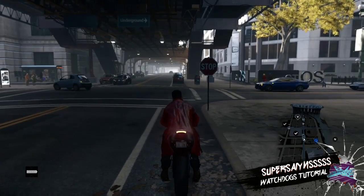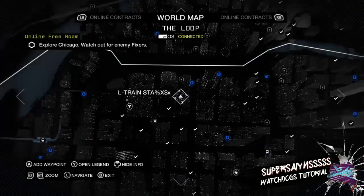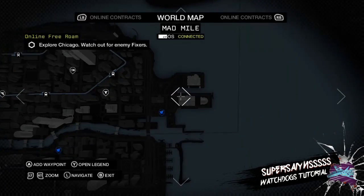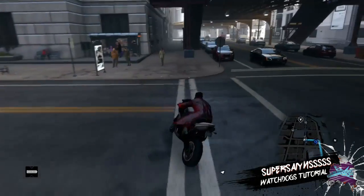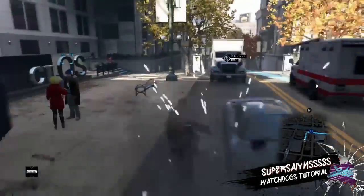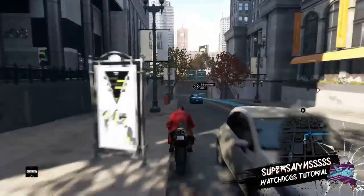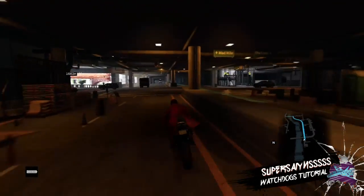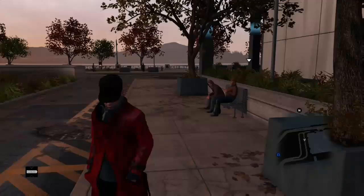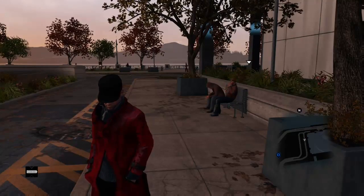What is up guys, it is Bacon God bringing you a video on secret locations in Watch Dogs and how to get to them. This first location is the Merlot, which is really good for camping on people if you're going online and trolling, and also good for hiding from the cops.